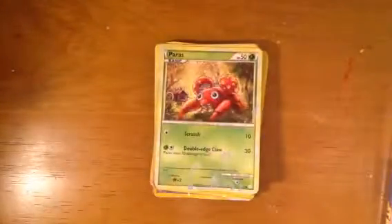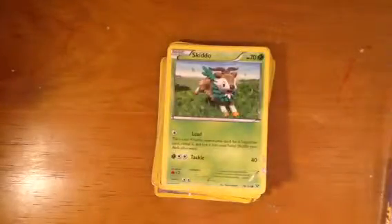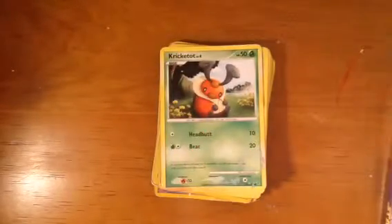Pansage. Paras — quite a weird crab. Skiddo — looks pretty cool actually, the artwork. And this one here — I'm not going to say his name because I'm probably going to say it wrong.